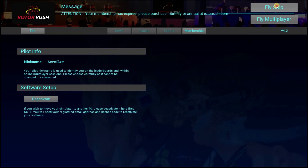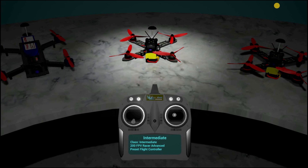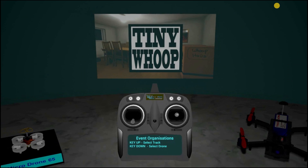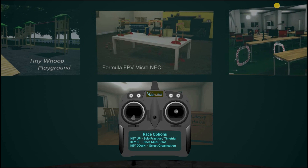For Fly Solo, from here on you're using the transmitter. You can scroll through all the different quads — test pilot, pro, intermediate for race drones, novice, sport, 280 frames, and then the tiny whoop racer and the micro drone 65. I always use the tiny whoop racer — just scroll up with the right stick and select it. Then you pick your course. We'll go with the FPV Micro NEC, which is the course that got me into tiny whooping — it was set up at the UK Drone Show in 2016.